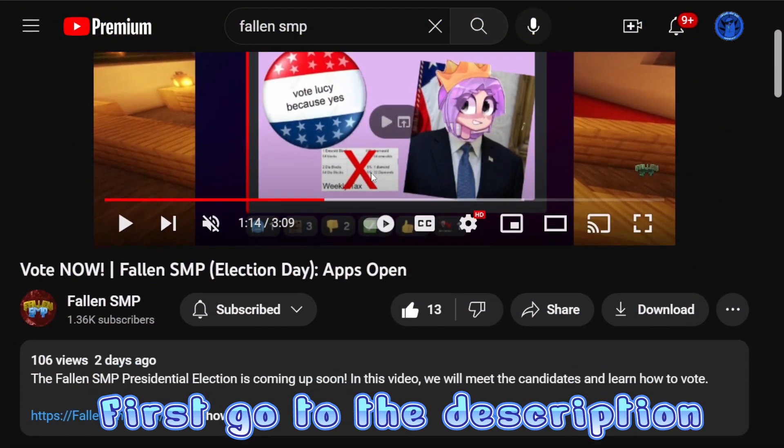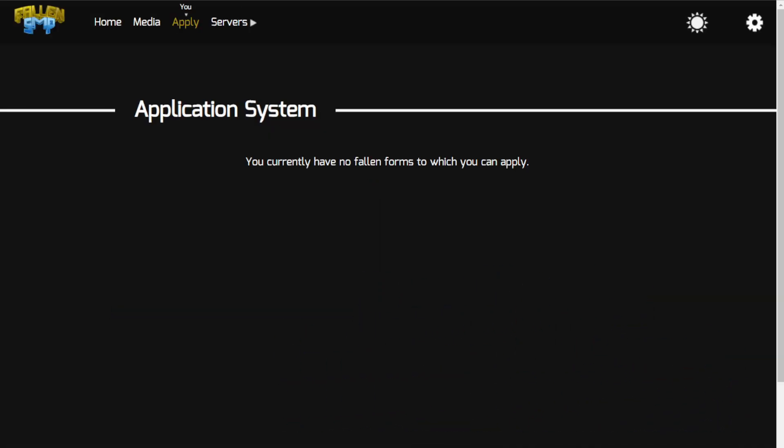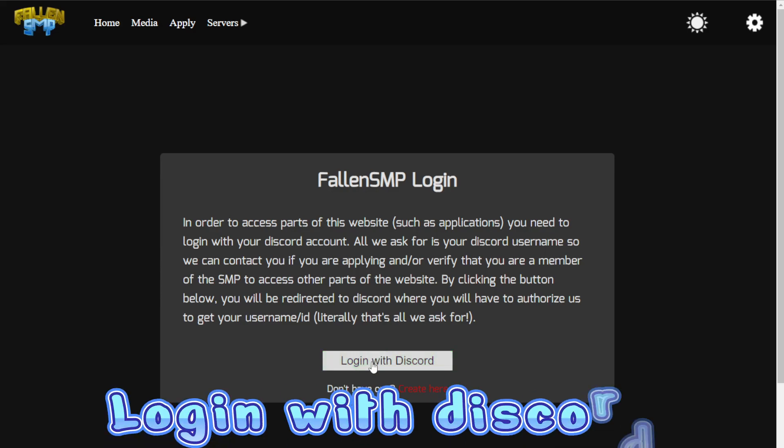...is go down into the description or the comments and click fallenSMP.com/apply. Then select which SMP you want to apply for by clicking one of the little apply buttons right here.